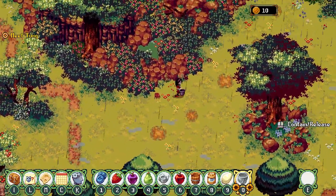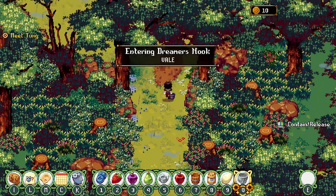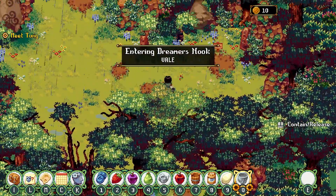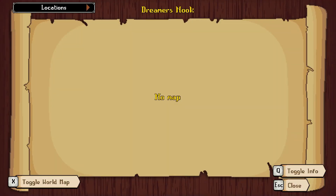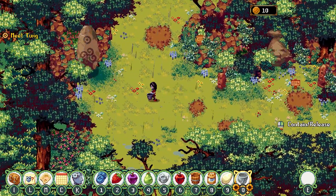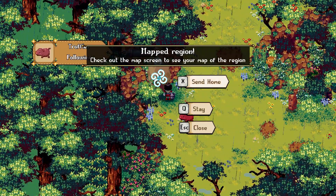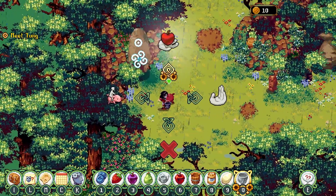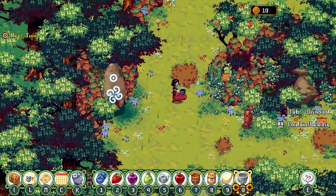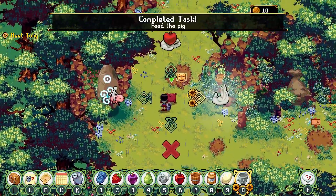A good game can be judged by its ability to fish in minigames, so we'll do that. Stardew Valley's fishing was really fun. I should have gotten the pig. Isn't there a way to summon it? That is so convenient. Actually, hold on. Let me give you some little apple here, buddy. Nom nom nom nom nom.